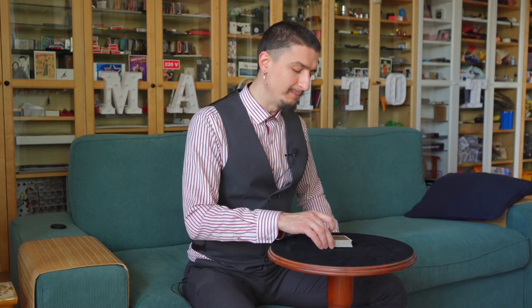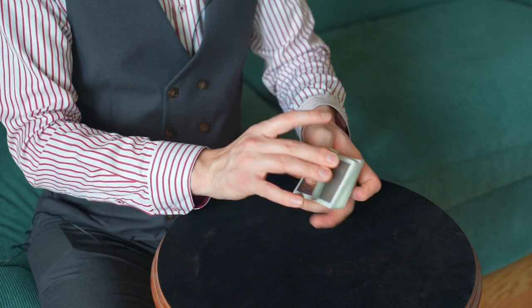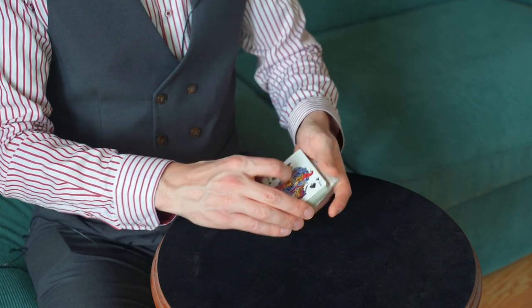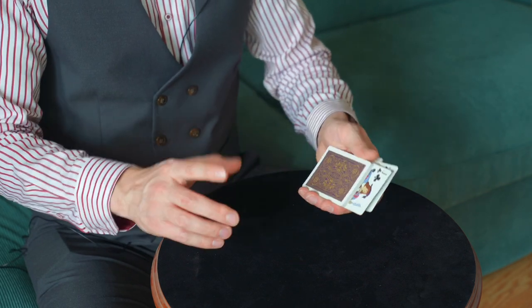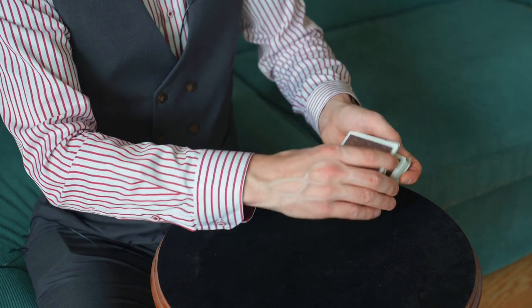So grab your favorite deck of playing cards and let's get it started. Welcome to Attract. Let's get a card selected and I'm going to show you something interesting with it. I have here on top of the deck prepared the two royal hitmen. Their job is usually to find any spies in the deck and eliminate them. So we're going to pretend that your card is a spy in order to see them in action.